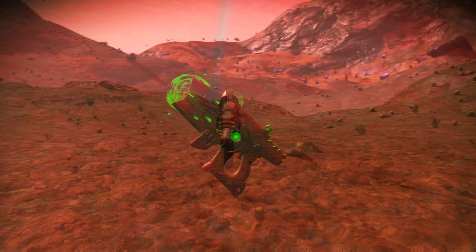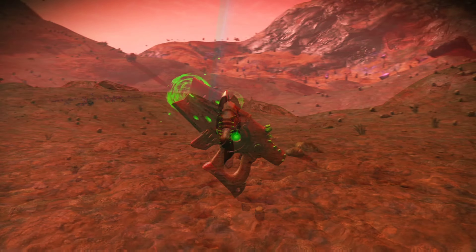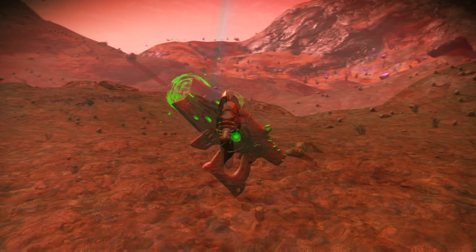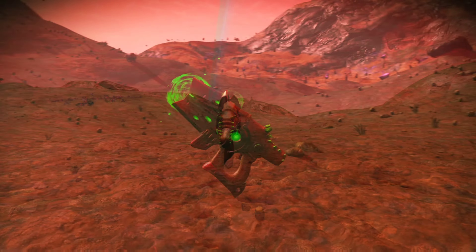And the moment you've been waiting for Travelers, sitting high at number 1 today is this amazing cream-colored alien multi-tool, with black and red accents and a striking cluster of neon crystals on its back. Get this very cool MT at the Space Station Shelf Euclid Galaxy anytime.